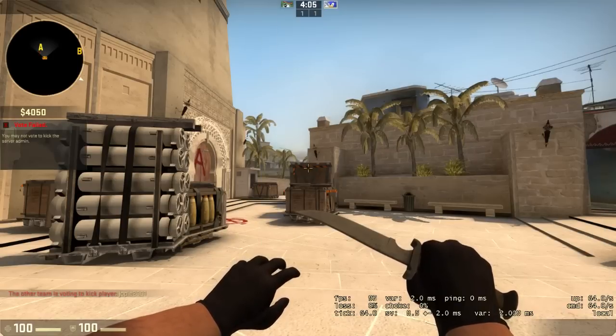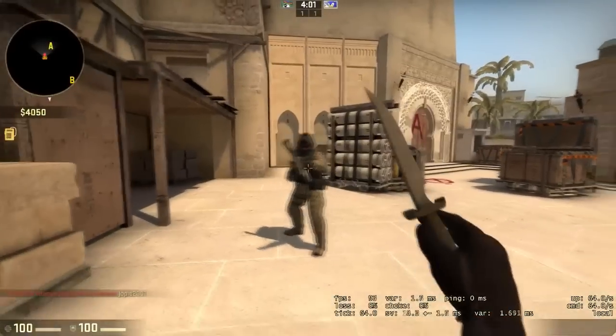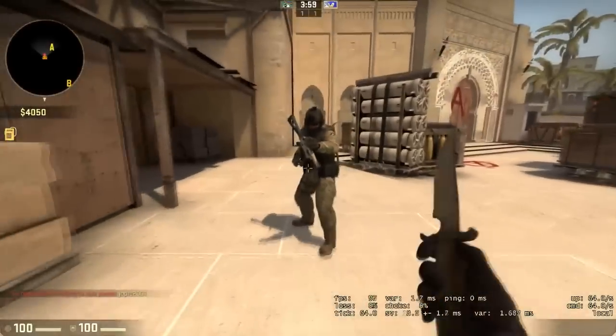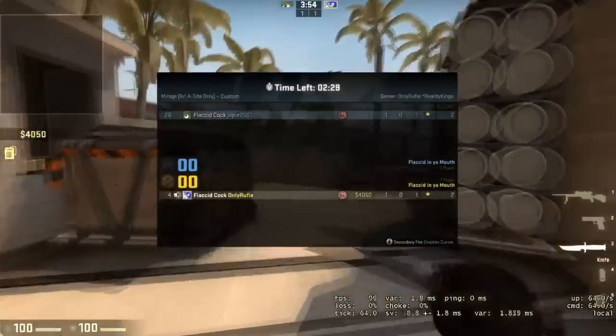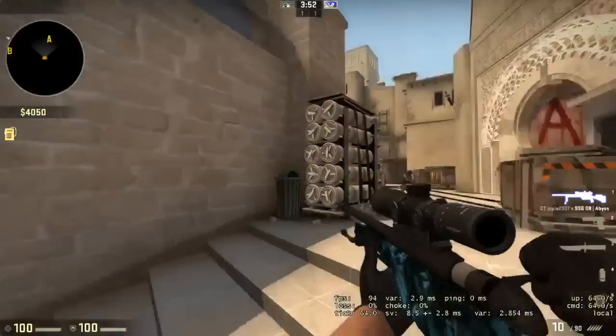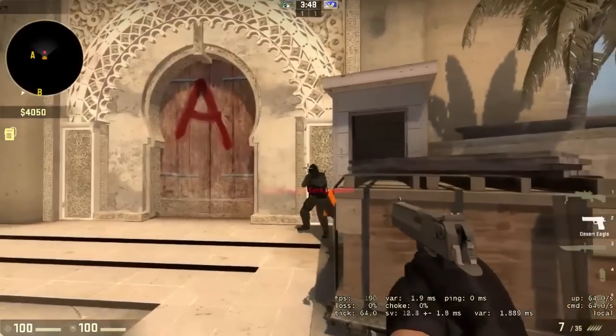You paste it and there we are — you kick yourself. It just said I can't kick myself because I'm the admin, but you can do this in competitive matches. It's very exploitable and I hope you guys have fun with it. See you later. Bye.